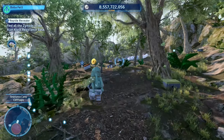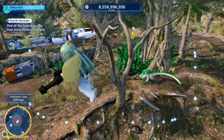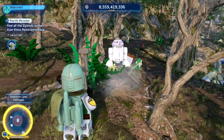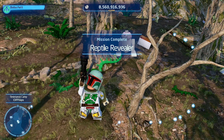And finally, the tenth and final Zymod is going to be located at the top of the mountain. Follow the mountain path all the way up to the top, and you will see a green Zymod hiding in the bushes near a red-accented Y-Wing. So go ahead and shoot the tenth and final Zymod, and you will have completed the Reptile Revealer Challenge on Agent Kloss.